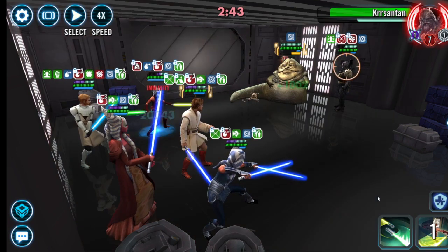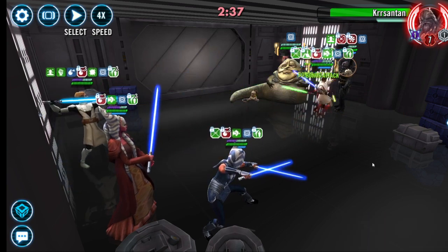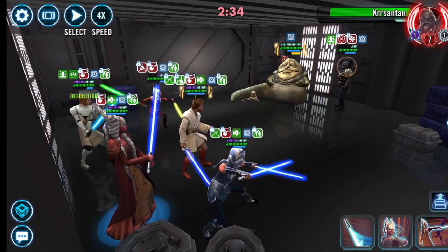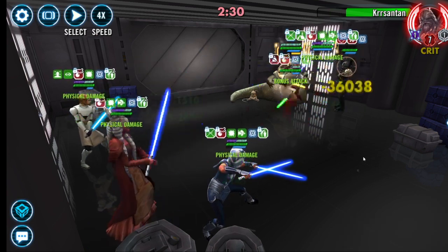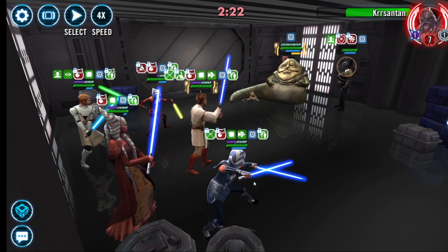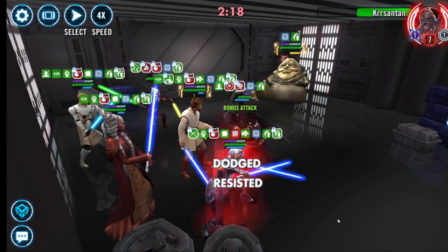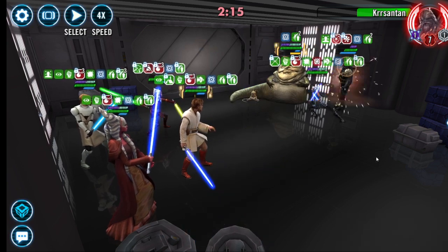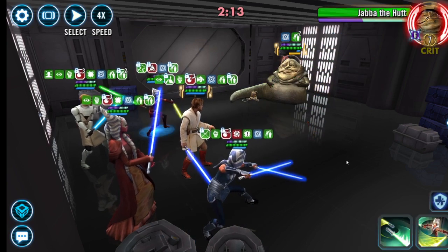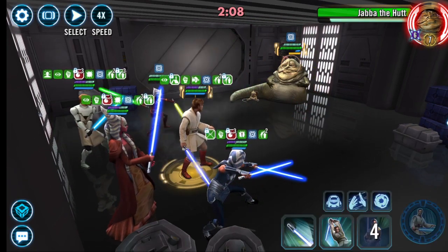Look at Jabba doing his thing — having a super fast Jabba would be super helpful as well if you had a Jabba squad. Come on guys, let's just keep going. Offense Up. Look at Krrsantan — Jabba just building. I don't want to cleanse, I don't want to lose Ahsoka. Krrsantan's done. Big hit on Jabba — nice! See, having damage?